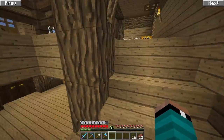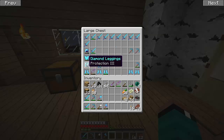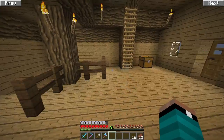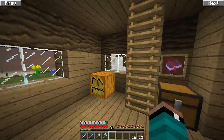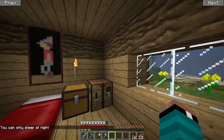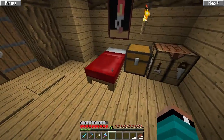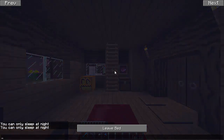Armor stands are brand new to 1.8, and I've got this awesome set of boss armor — well, it used to be kind of awesome, now it's pretty beat up. I want to put it on display, and maybe some extra armor too. First order of business is to go to sleep because it's nighttime, and I'd really like to have a clock in this room in an item frame.